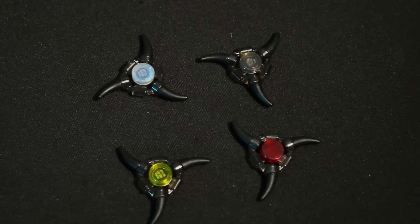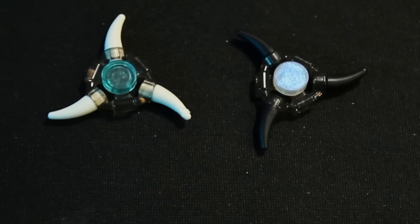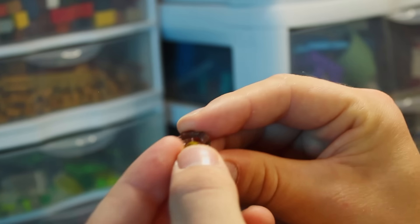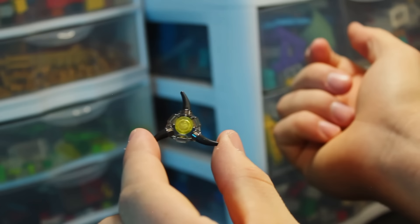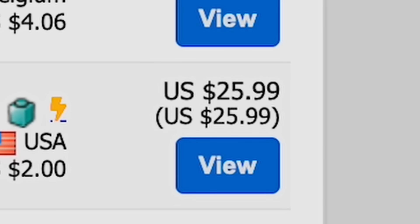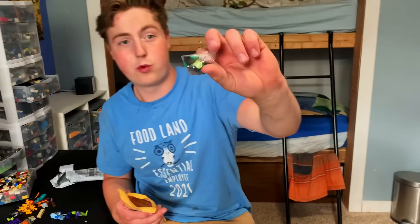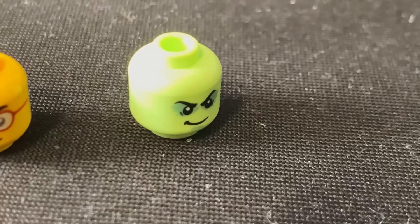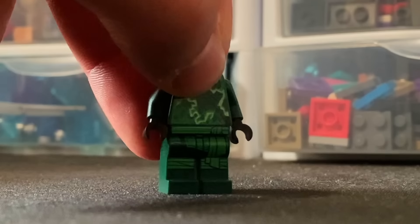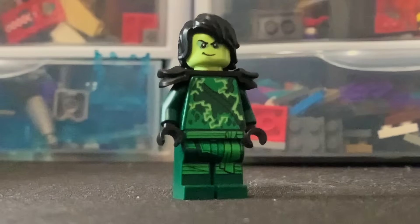Each ninja has a different type of arrow blade, but I replaced all the bright colored claw pieces for totally black claw pieces. And then for the diamond in the middle, I changed up the colors to make it look even more show accurate. Moro goes for about $25. I did purchase Lloyd's head for a couple dollars, got Lloyd's Spinjitzu Burst body with that awesome hair, and it looks like evil Lloyd.